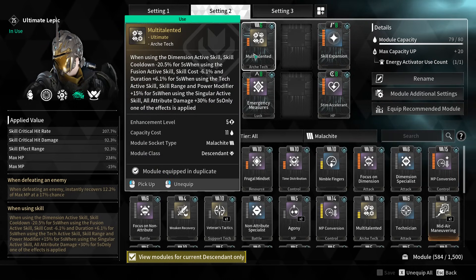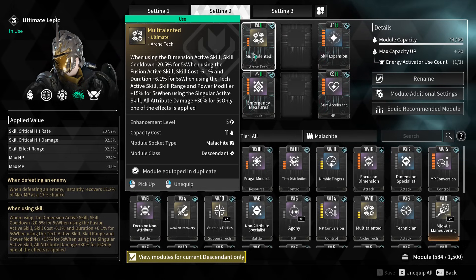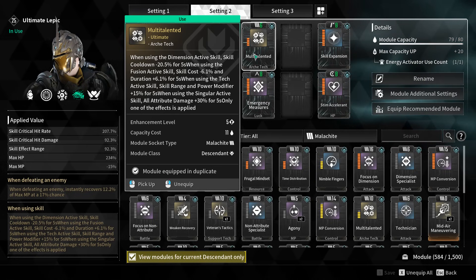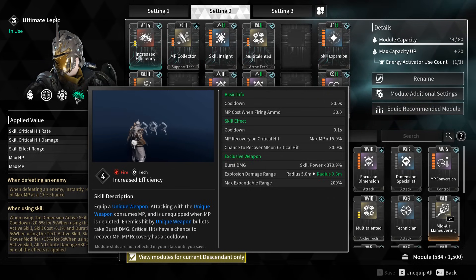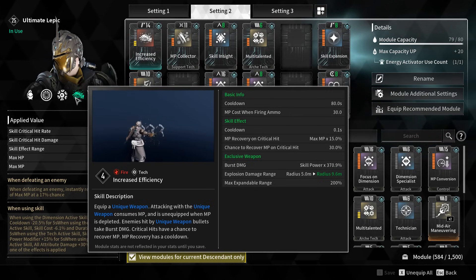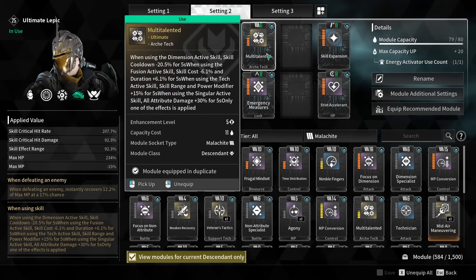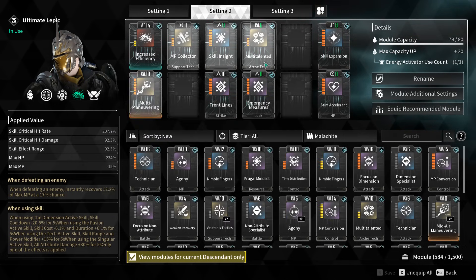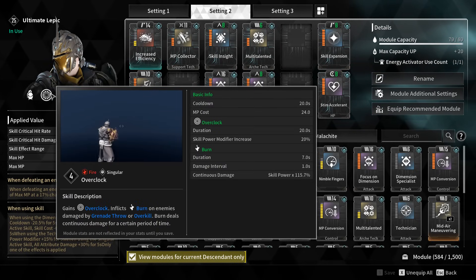If you have a singular skill or a tech skill and you use your tech skill, it's going to increase your skill range and your power modifier. It also increases your burn damage after - that's cool. But it also increases all of your attribute damage by plus 30% when you use singular skills. Since you do attribute damage with fire, this makes these things hit really hard. This is for singular and for tech - notice how this is a tech skill so you can't use it again with an 80-second cooldown, but you never have a cooldown because you can sit in this mode forever.